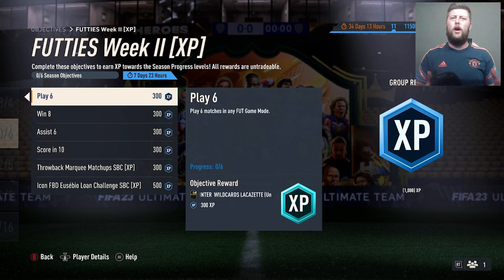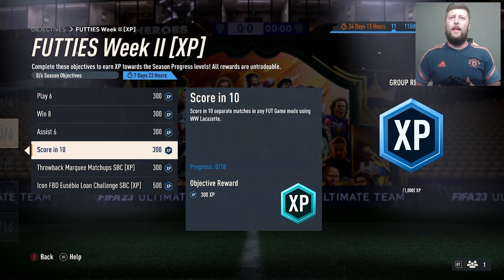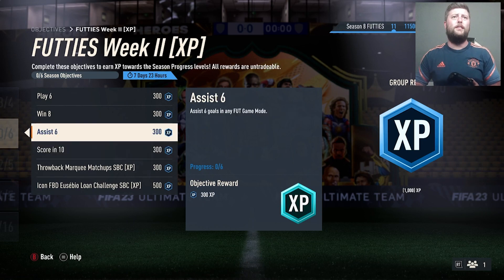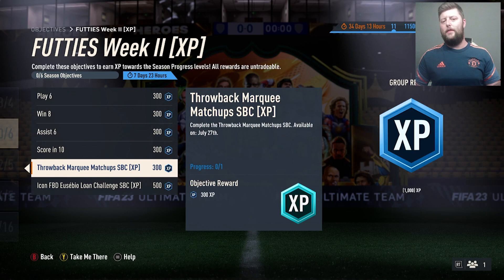I kind of wish they went with someone a little bit higher rated — even if they gave it as a loan, maybe a 99 loan Team of the Season Lacazette. That would have been a little bit better rather than a dumbed-down version, and you have to score in 10 matches in any game mode which is fair enough. You can do this in friendlies — all of it can be done in friendlies. It's any game mode so you and your friend can go back and forth. Win one game, score in 10, life's easy.